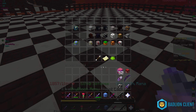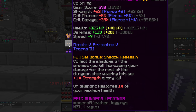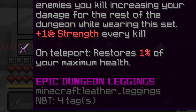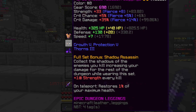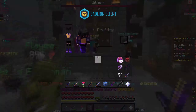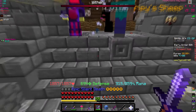We're going into a dungeon to see how this full set plays and how the leggings perform. I don't think I've done a video on this — teleport restores one percent of your maximum health, which is pretty good. It probably works with shadow step and the Aspect of the End. On floor seven you can't teleport unless you use the Shadow Fury or Silent Death.